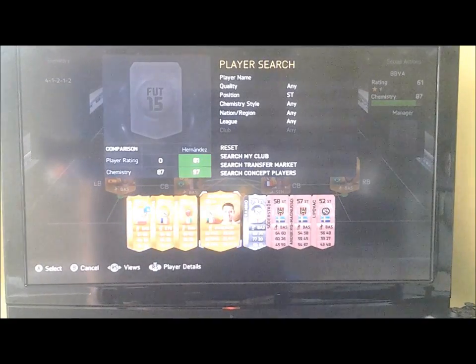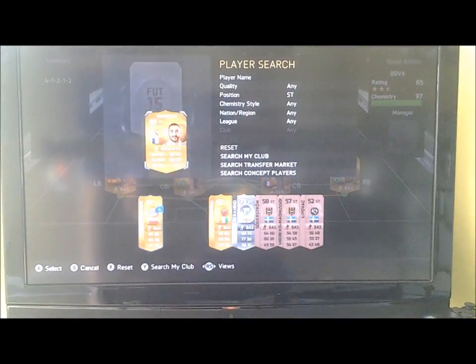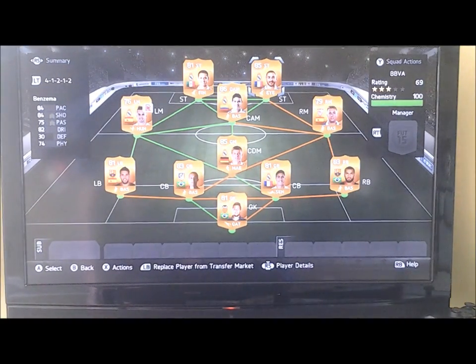And then up front, I've got Javier Hernandez and Karim Benzema. Hernandez has got the pace — 86 pace — really good. And then Benzema has got just everything really. He's still got decent pace as well, but he's also got the height which you need, so he can win headers and hold up play, which Hernandez generally can't. And they've all got chemistry because Hernandez, Benzema, Hamas Rodriguez, and Jesse Rodriguez all play for Real Madrid.